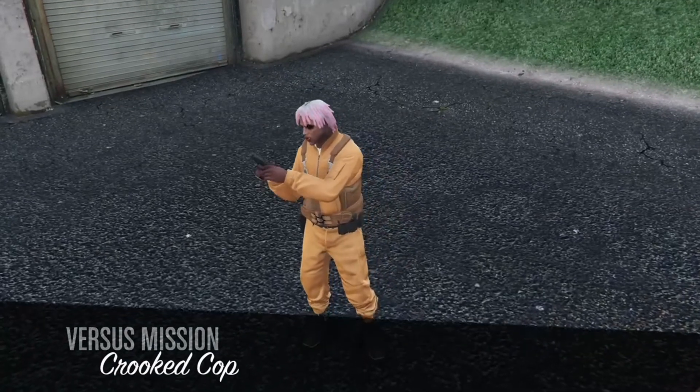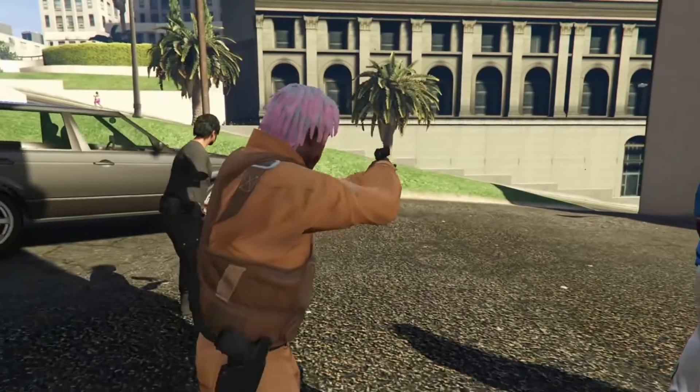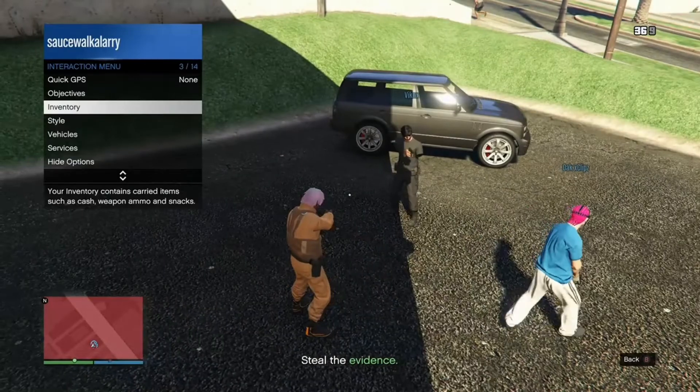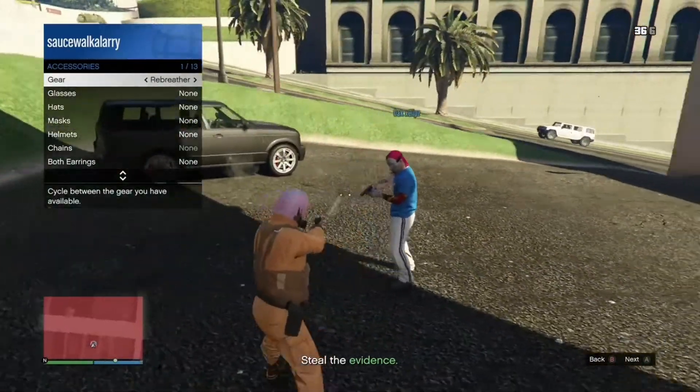When you get loaded inside of Crooked Cops you should have your outfit on. From here, open up your interaction menu and put on either a rebreather or an earpiece. Once you put on the rebreather or earpiece, go ahead and open up your phone and quit the job from your phone.